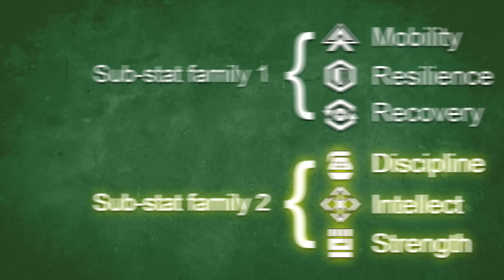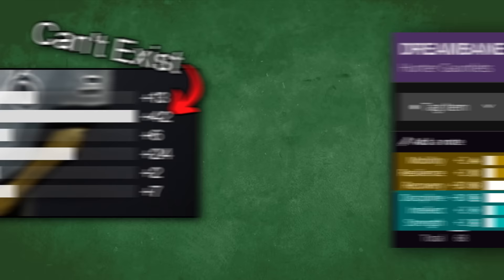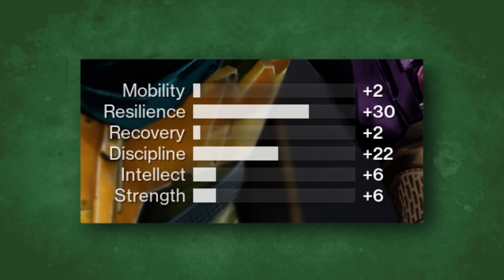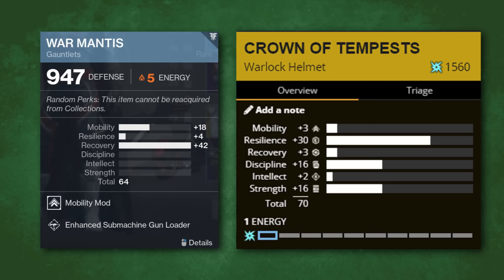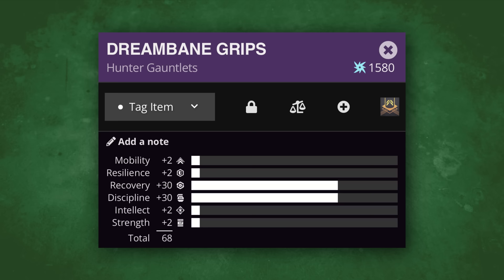Legendary gear has a maximum drop potential of 68 total base stats, and within that, each substat family can drop with a maximum of 34 base stats as well. This means you'll never see a legendary piece of armor with 40 base resilience, for example. You can get there once you've masterworked a piece and applied an armor mod, but the highest base stat you'll ever see on a piece of armor is 30, and the lowest in any substat is 2. The only exceptions are certain pieces of blue gear and a couple of Forsaken exotics, but they're extremely niche.